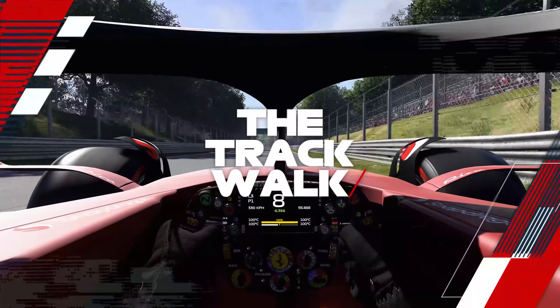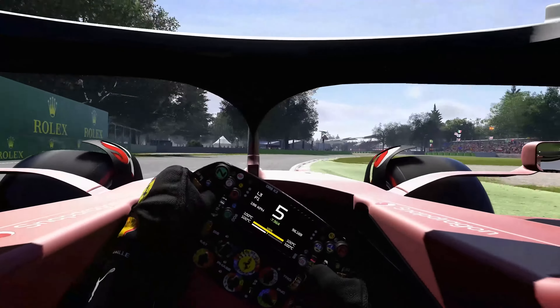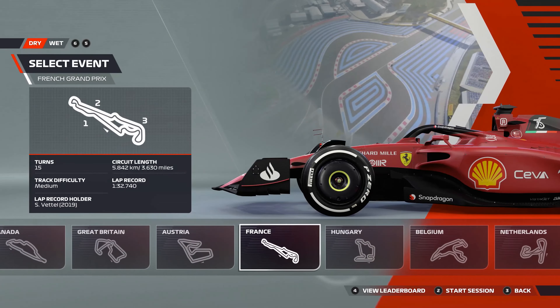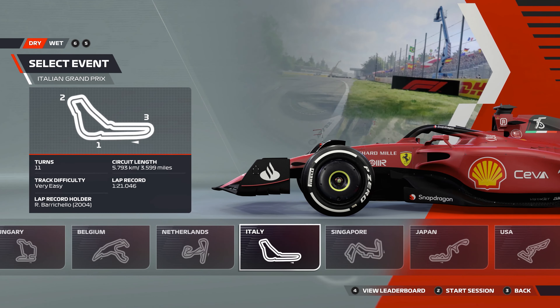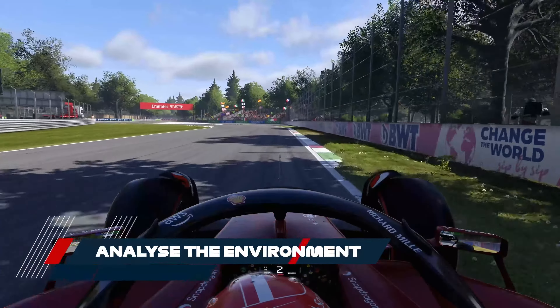While the Track Acclimatisation Practice Programme is an excellent tool to get started with, to truly master a track we need to put in the research and that starts with a track walk. Head into Time Trial and pick a track you want to master. We'll use Monza today because it's an easy one to learn. For your first few laps drive around at very slow speed, around second gear or so.